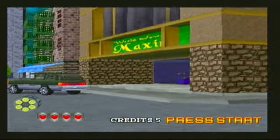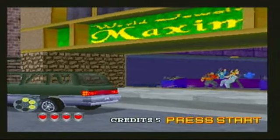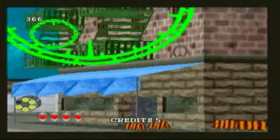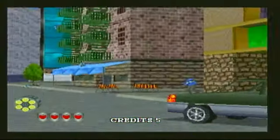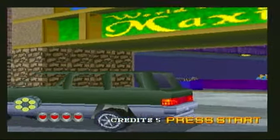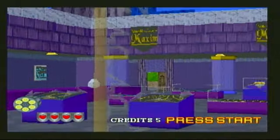Usual gun game rules apply. Shoot with the trigger, a limited amount of bullets — here six in the chamber. And to reload, just shoot off screen. Simple enough. You do get other weapons in this game as well by shooting various objects to find the hidden weapon, such as trash cans, etc.